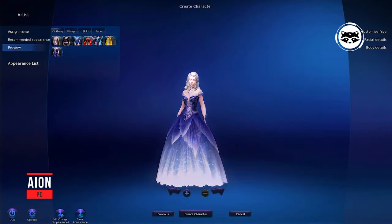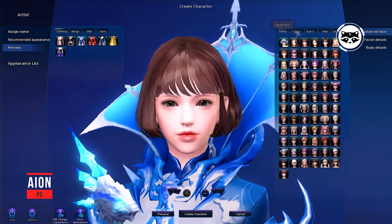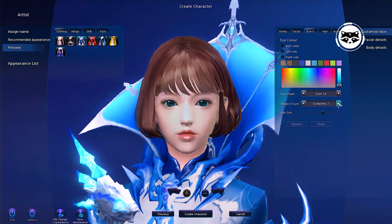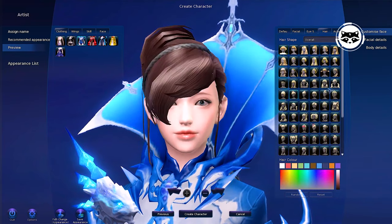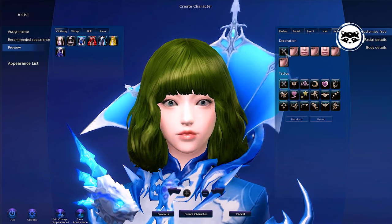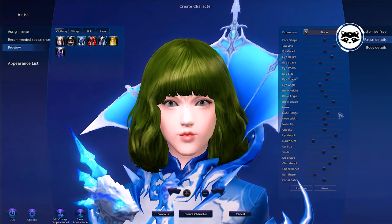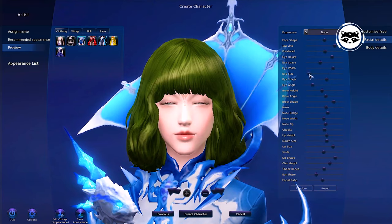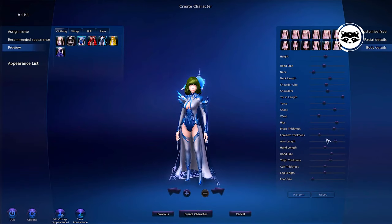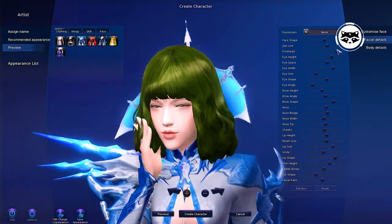ION. Despite its age, this MMORPG will still give odds to many games with character customization. Its editor traditionally offers a solid set of eyebrows, ears, eyes and other body parts, from which — unlike Blade and Soul — you can mold a completely realistic character. Or, on the contrary, you can create a completely insane character with big hands, tiny legs and an exaggerated head. After so much time, this classic MMORPG feels great, with 32 updates, a huge number of awards including multiple best game of the year titles, 6 localizations and consistently high player counts throughout its entire existence.